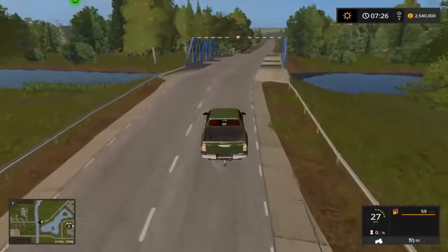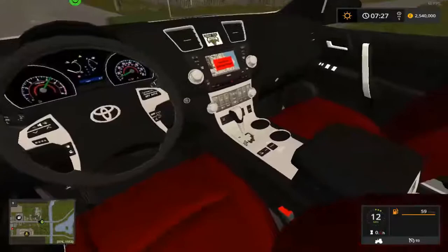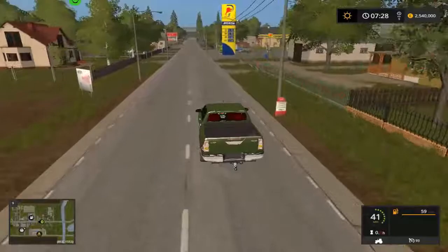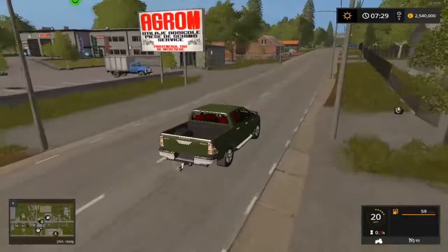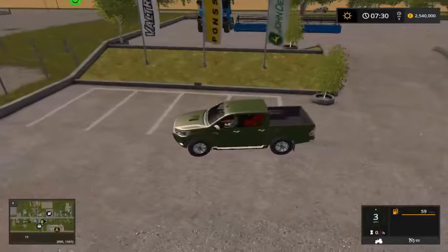I downloaded this map today, had a quick look around. There are chapters on the road as well which is a bit different. I do like this Toyota - the red seats are a bit bright but it is nice. I can see the shop just down here. Then we'll nip down to field 15 and get that harvested, then field 16. This looks like the vehicle shop - I only downloaded it earlier and had a quick look around.